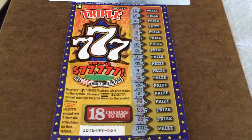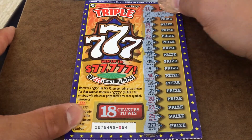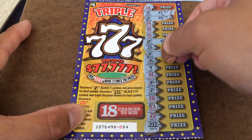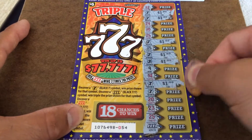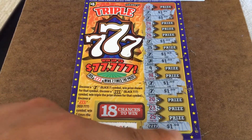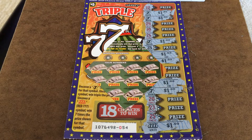Let's just see what we won. This is card 54, so we'll start with the first 7: $1. 2nd 7: $1. 3rd 7: $1. 4th 7: $1. 5th 7: $5. 6th 7: $6. 7th 7: $7. And this last one is a 7 times 3, so that's $3. So $10 on a $5 card. Pretty fun though, seeing all those come up possibilities.